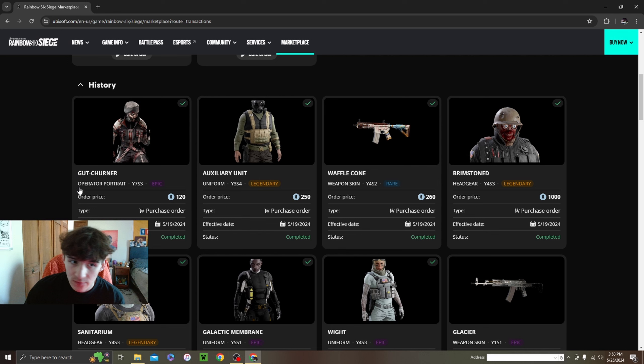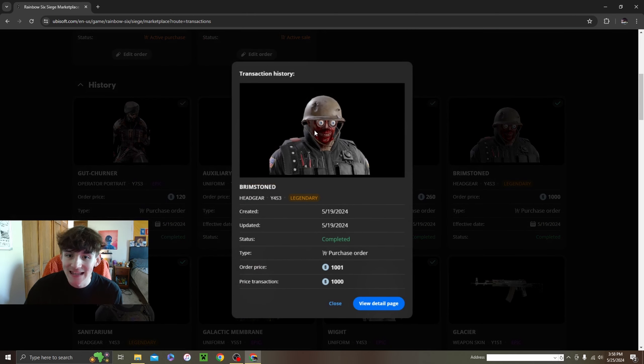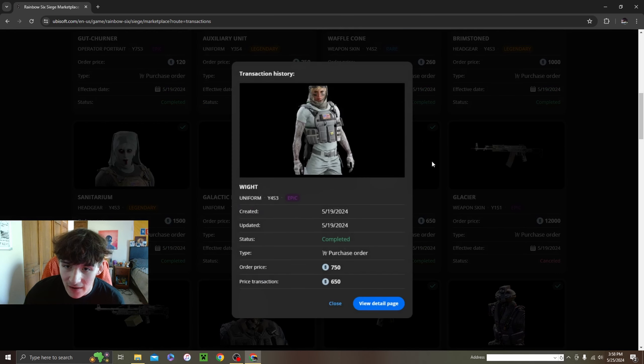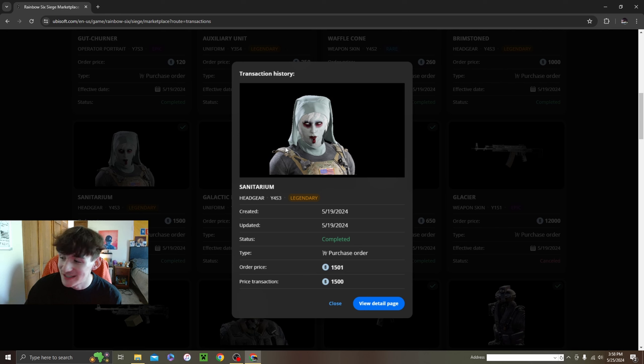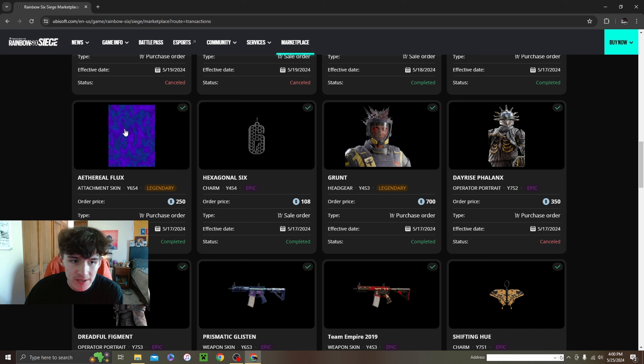Thorn operator portrait. This Thatcher uniform is one I really love — shows his bare hands and looks really nice in-game. My favorite seasonal I got is probably the Waffle Cone — only got it for 360, probably under 500 now. Highly suggest this one if you're looking for a cheap universal seasonal skin. The Thermite Gat Eyes goes for like 120 — a little discount and a must buy for anyone that runs Thermite. Then an awesome Velk combo — the white uniform and this headgear look absolutely sick in-game. You need to get this if you run Velk. Operator portrait for Jackal at 200 — pretty nice. There's also an attachment skin I thought was universal but it's Zofia only, so I'll probably sell that.